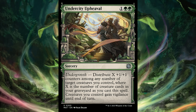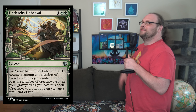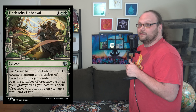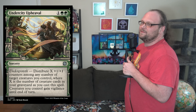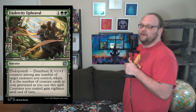Undercity Upheaval is 3-mana — one, two green for a sorcery. Undergrowth: distribute X plus one/plus one counters among any number of target creatures you control, where X is the number of creature cards in your graveyard as you cast this spell. Creatures you control gain vigilance until end of turn. I want to really like this card — I like having a bunch of dudes in my graveyard — but even so, this card looks slick in that deck but it's probably not. Maybe it's a commander card, but hopefully I'm wrong and there's a ridiculous combo.